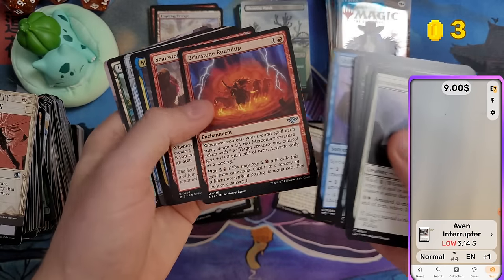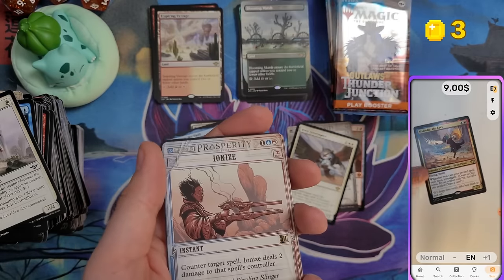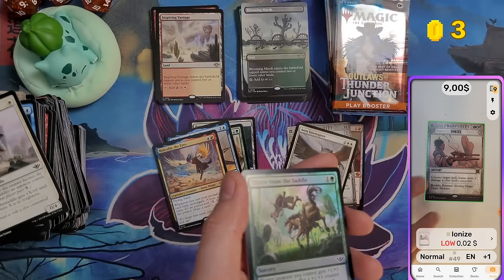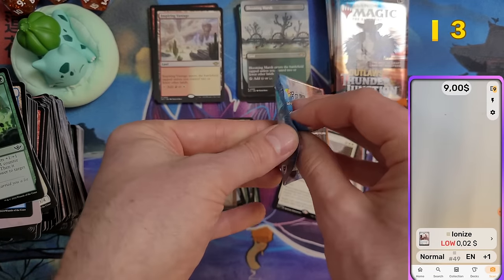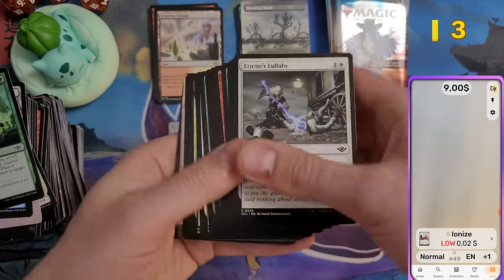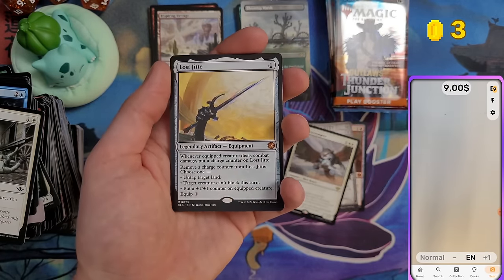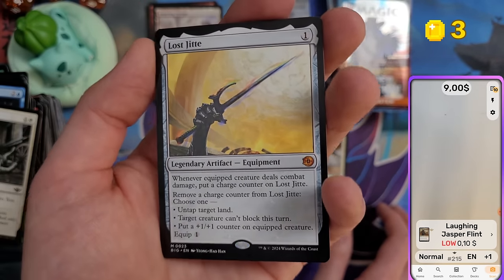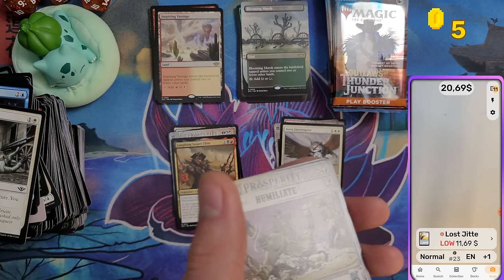Last few packs for the bundles, then we get to open the play booster box. Malcolm, the Eyes. I hope we can pull a Special Guest card — I haven't pulled one yet. Laughing Jasper Flint — and Lost Jitte! That must be worth something... 11 dollars! Nice.